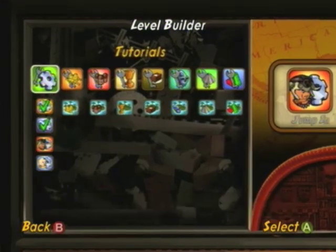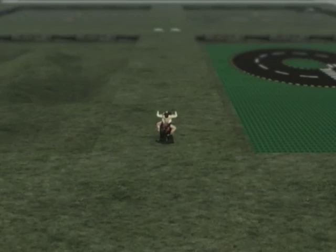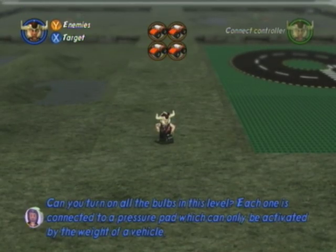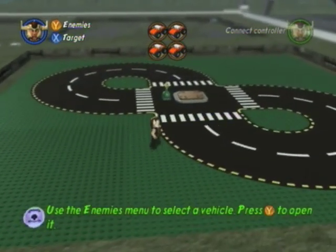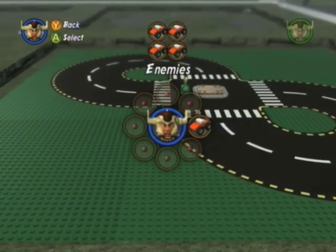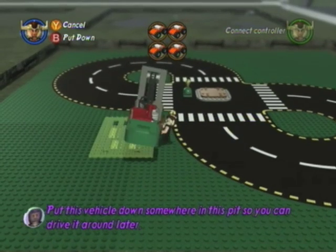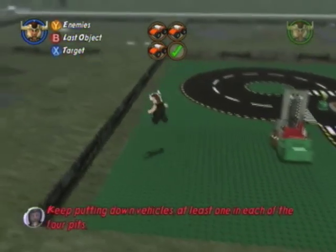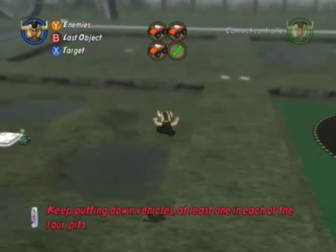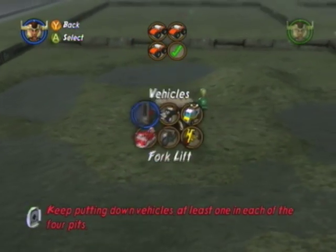Now we're getting to tutorial three with Mola Ram. Mola Ram is in charge of characters and vehicles. Select the vehicle menu by pressing Y — all we can do here is vehicles, and there are six to choose from. The goal is to build a vehicle in each of these four blocks and then run the vehicle onto the vehicle button.